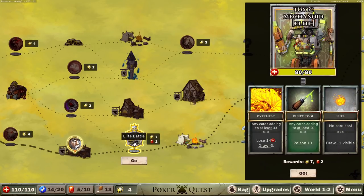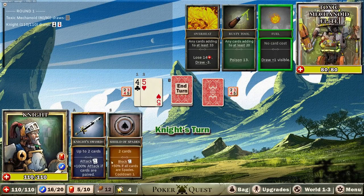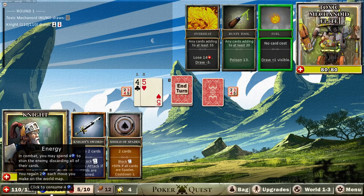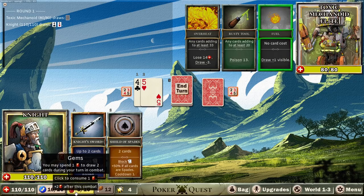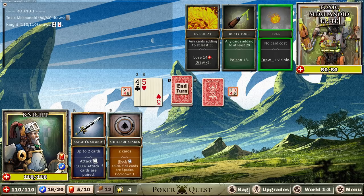We got an elite battle — the Toxic Mechanoid. Let's go for it. So if we win here we get two extra gems back, which is pretty nice. You get two after every time you move on the field. I don't think it comes back unless we get into one of these spots where it says plus two after combat — that's just because on the world map it said we were going to get two.